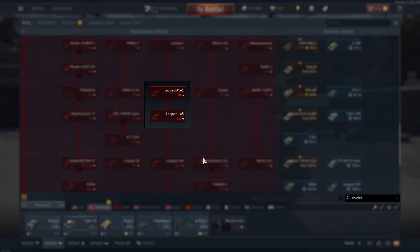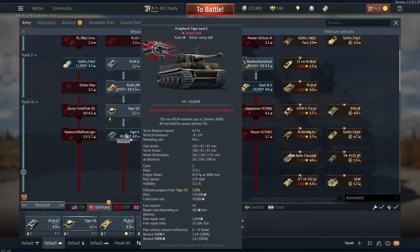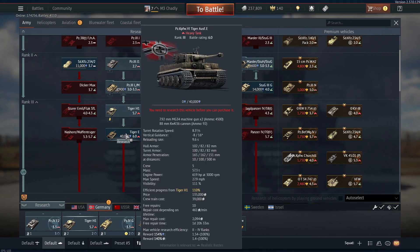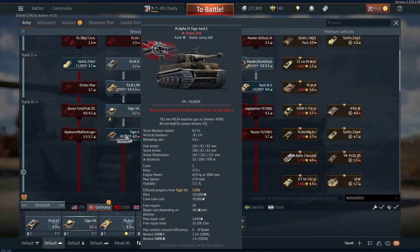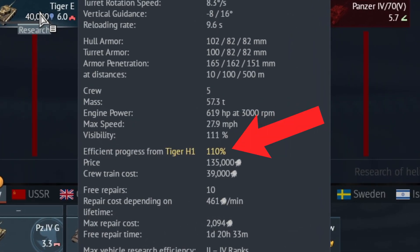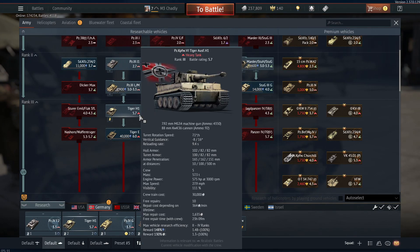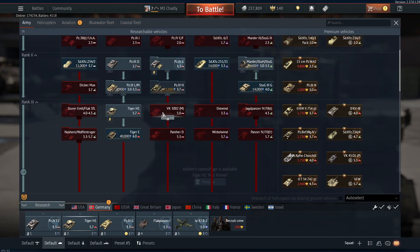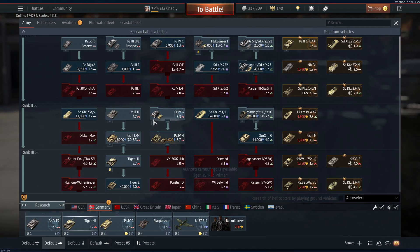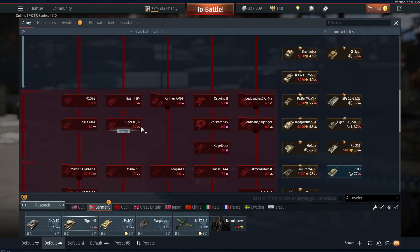Obviously, playing previous vehicles helps — for example, if I play the Tiger H1 and I'm researching the Tiger E1, you get a higher research reward. Yeah, efficiency progress from Tiger 1 is 110 percent. And obviously if you play rank 2 and 3 you'll research things faster. But if you're trying to play something else, like going back to rank 2 when you're at rank 4, you're not going to research as fast.